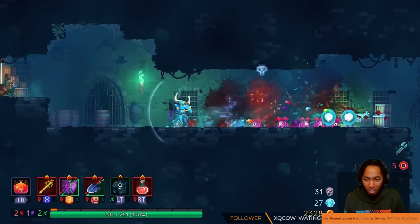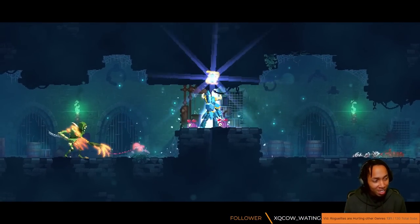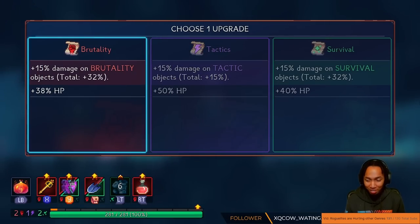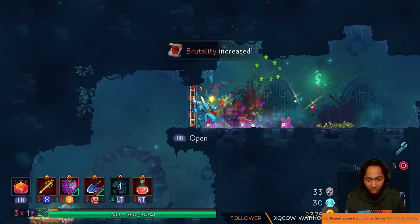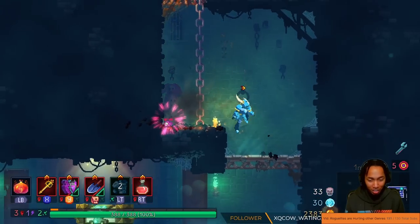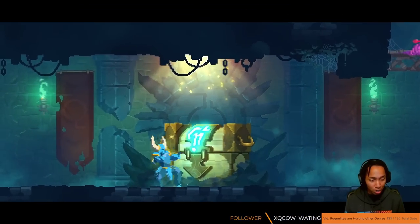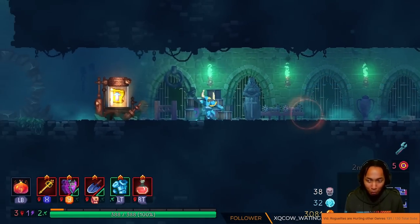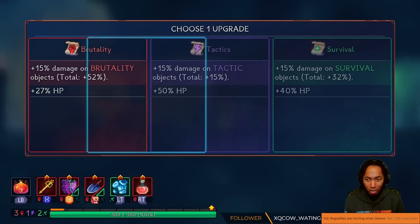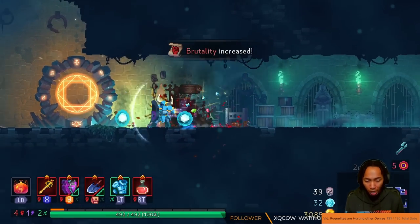I'm also using the Assault Shield — is that required? I don't know, probably not. But I'm doing it because it's my version of how to use this item. So we kind of have to go to a specific biome. Promenade. I think Toxic Sewers is a little too tight.